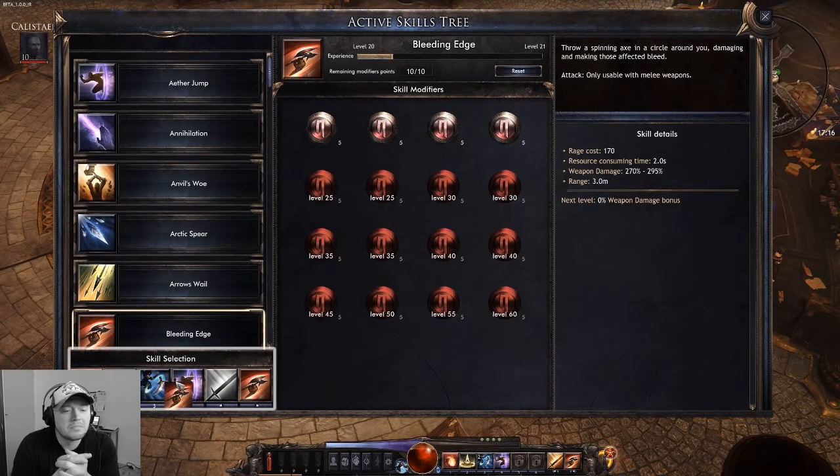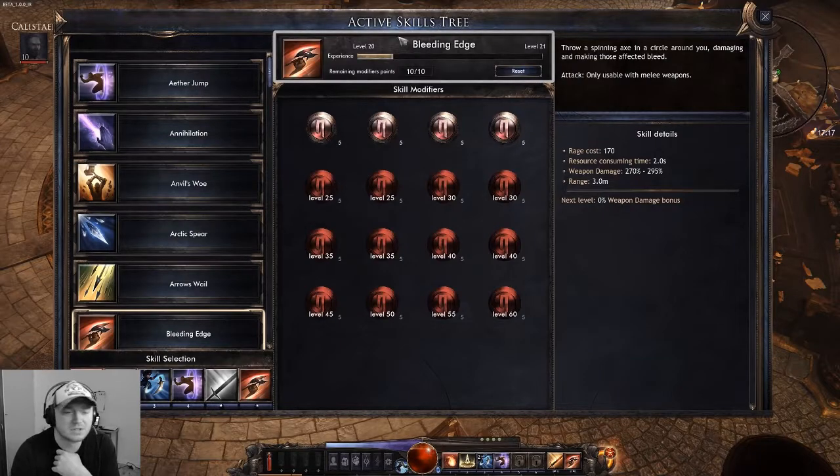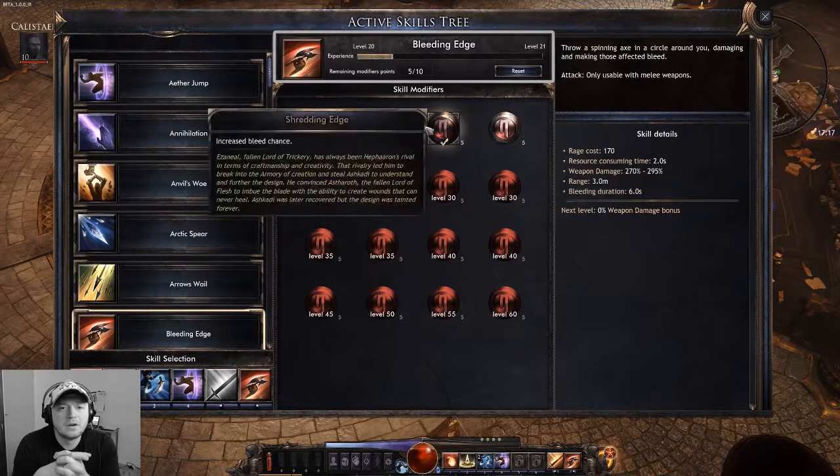We removed two skills to improve gameplay fluidity in game. It also means that your skill choice will be more meaningful — it was a bit hard to navigate in the old system. At the top there you have your skill name, its level and associated experience, your modifier points, and the reset button to remove points attributed to your modifiers for this skill.